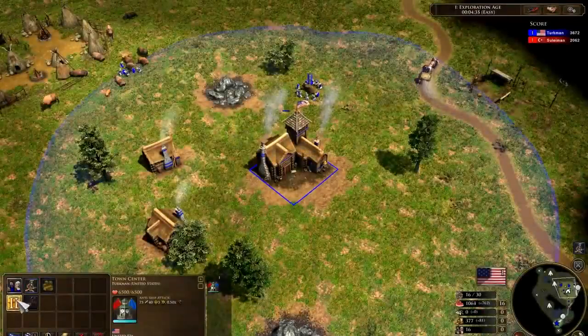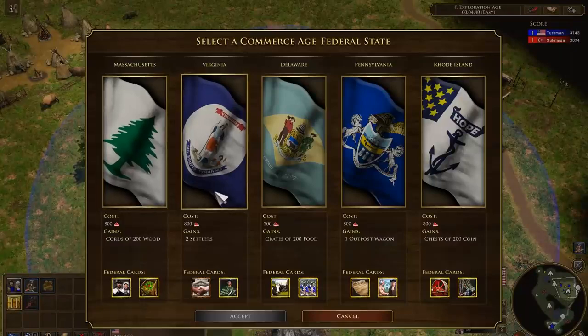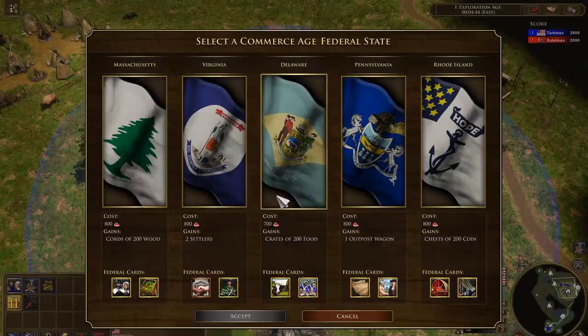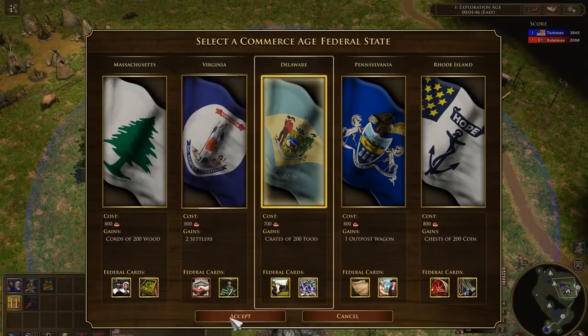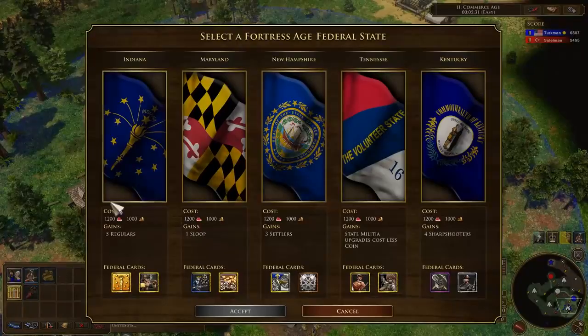The United States does not advance through the aid of a politician, but instead by adding a federal state to their union. Each state offers a small bonus and additionally adds two unique cards to your deck. Like most cards, those granted by the state may only be sent once, but offer particularly powerful bonuses.